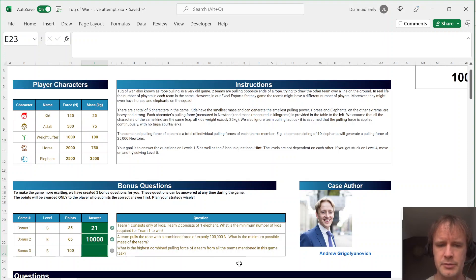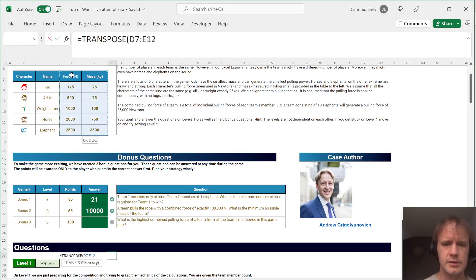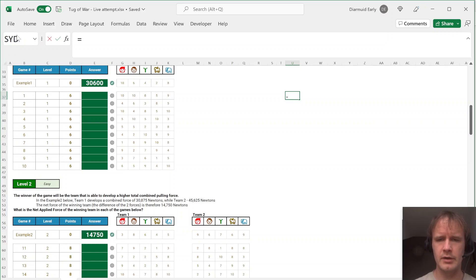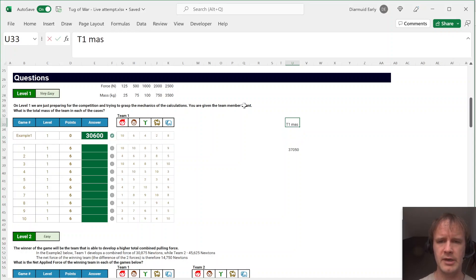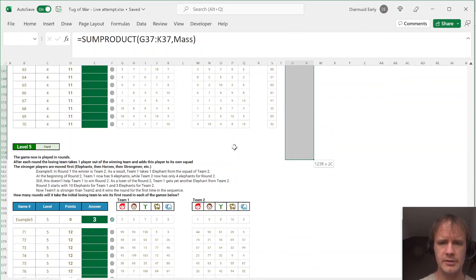For the highest combined pulling force question, let's do some setup for weighing teams. I'm going to transpose this array, then label one row 'force' and another 'mass.' To figure out the weight of a team — say 10 kids, 10 grown-ups, etc. — we can just use SUMPRODUCT of the team composition with the mass row. I'll label these Mass 1 and Mass 2, copy the formula down all the way to the bottom.